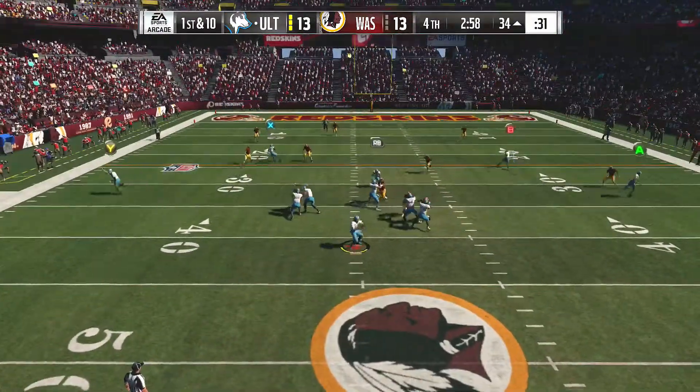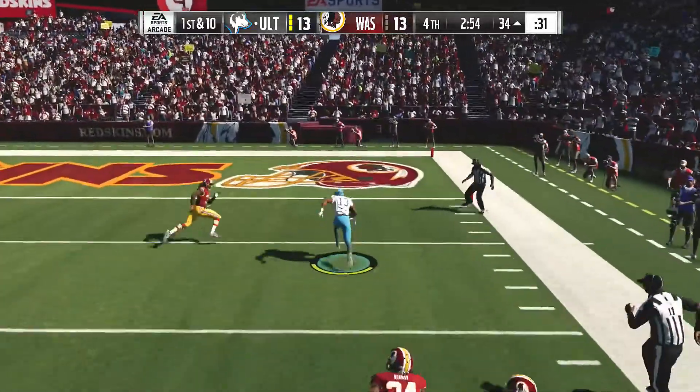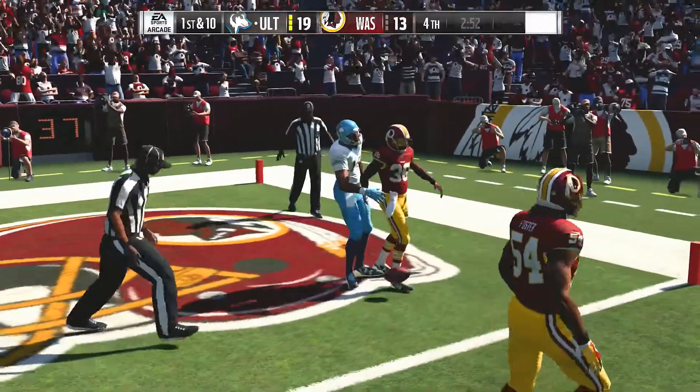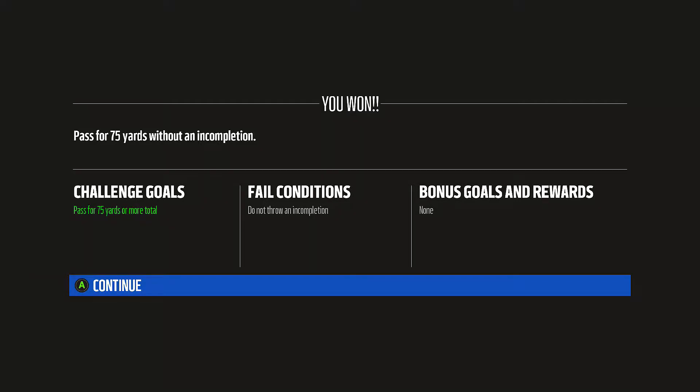A first down throw for Cousins. Space to run past the 20, and that's complete to the right side — it's Allen. And he gets into the end zone for the touchdown. Keenan Allen, 34 yards. Nice job. Congratulations, defeating the Madden Ultimate Team solo challenge.